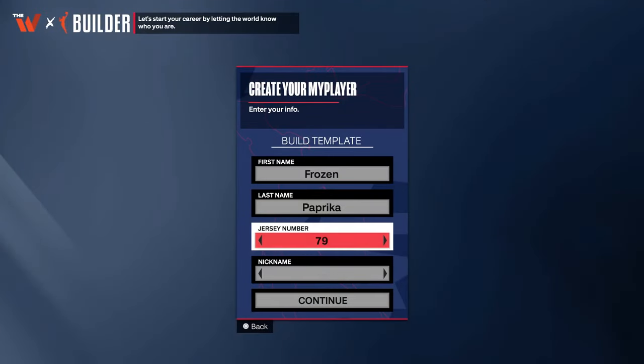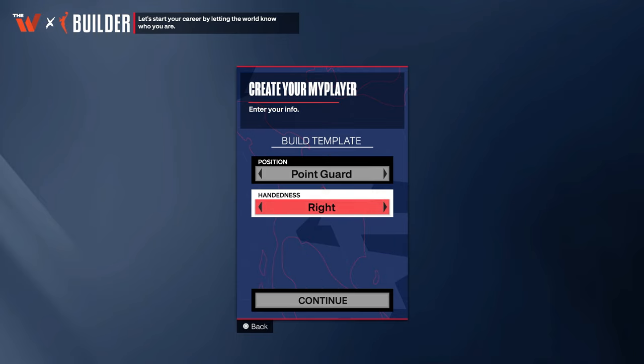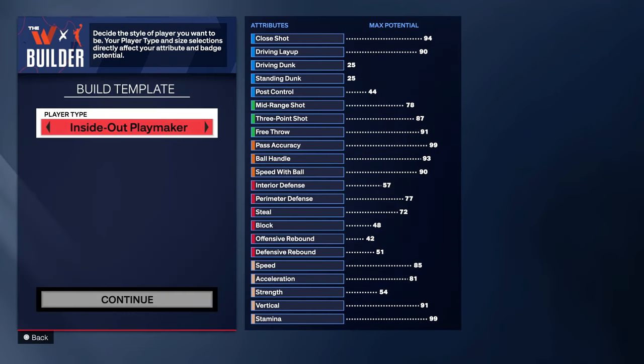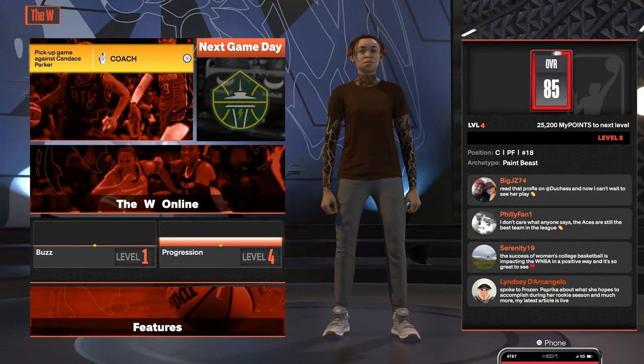First things first, if you already have a player you can skip this part. I'm just creating a player because all my existing players already did the requirements to get all the clothes, so I gotta make another player to show y'all how to do this. I might as well just make another build while I'm here.